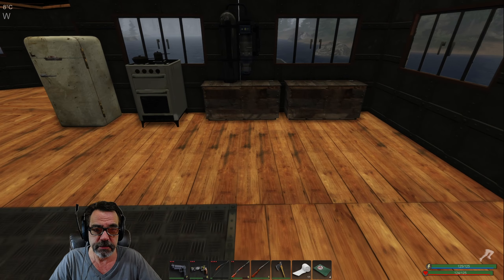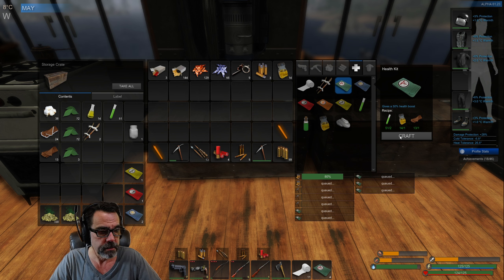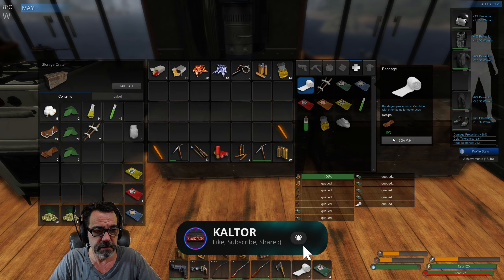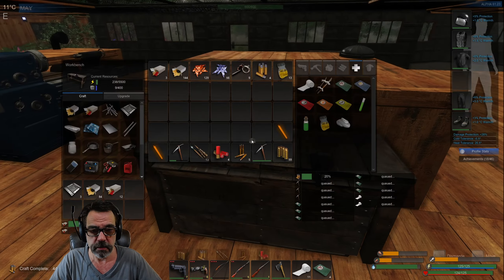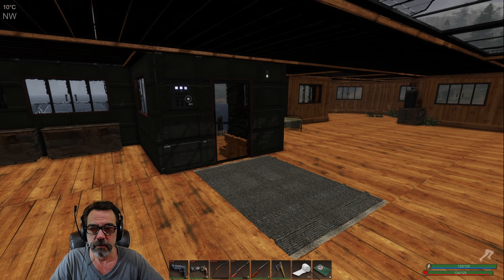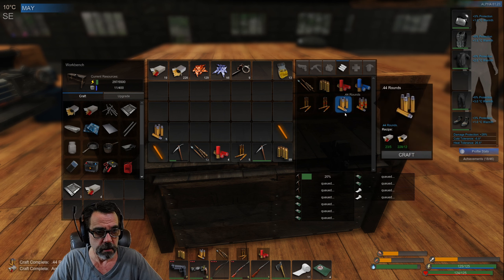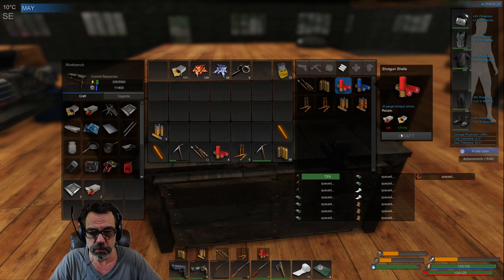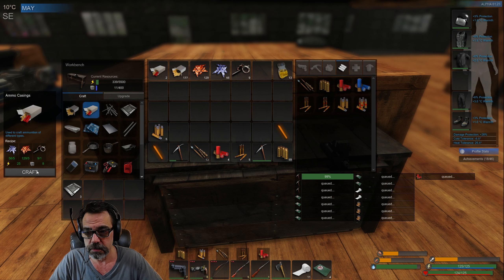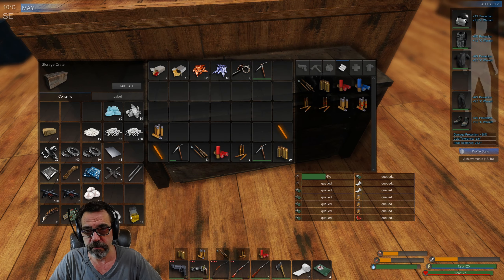I need some health packs just in case — I have four, but you know how that goes, especially with me. Let's make a couple bandages — this, this, and that. Is it raining? Okay, I'm picking a good day to go. We need 44 rounds and shotgun shells.